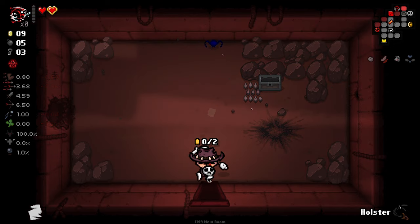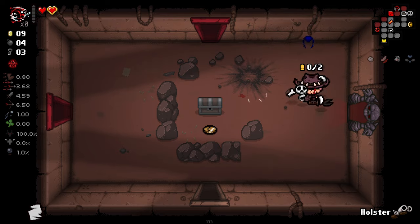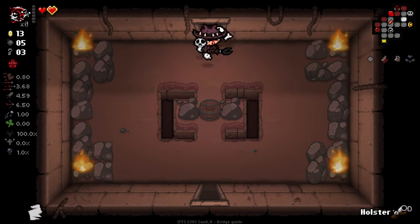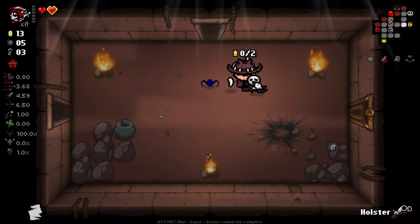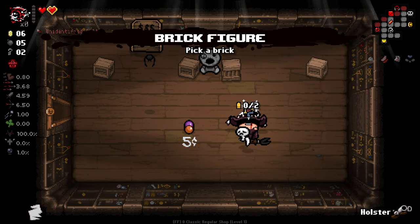I'll probably take that as well actually. Oh wait, that was a regular penny — I thought it was a trinket. We're gonna want our whip out here to start off the fight. We're actually nearly able to afford something from the shop, so maybe it's worth checking out the shop real quick. We'll grab that — why not?